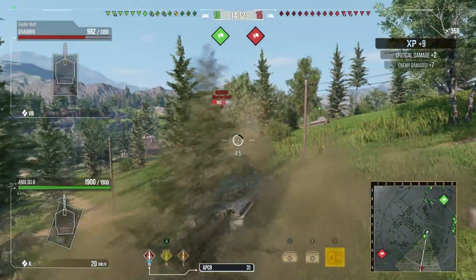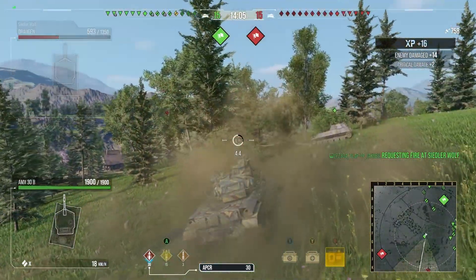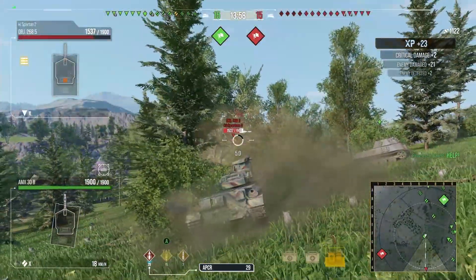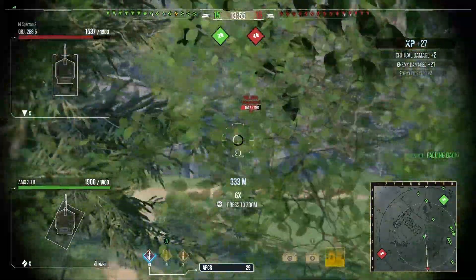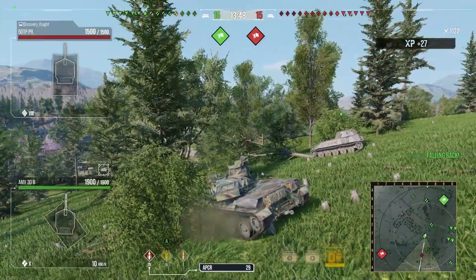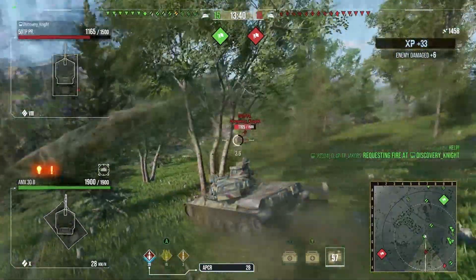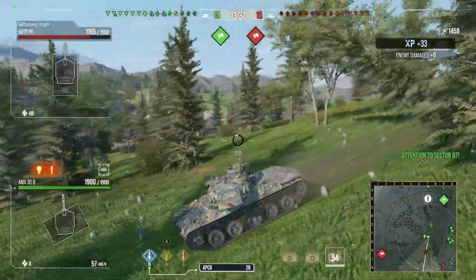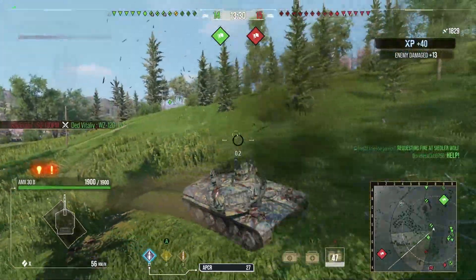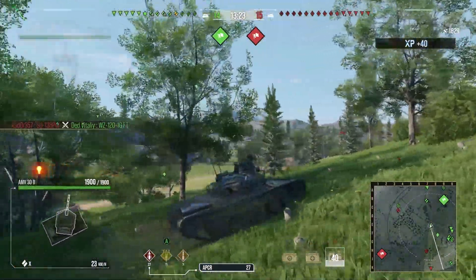On Westfield we're taking the spotting bushes, trying to get assistance from the team pushing up on this flank. We spot a 268 Version 5 crossing in the open, hoping teammates shoot him for assisted damage. We're staying unspotted by using the bushes, camo perks, and the Camo Net. However the 50TP Prototype is too close — firing through the bush, he's always going to spot us. So we do the one thing you've got to do: dash, duck, dodge, dip, and dive. As soon as that light bulb flicks on, get out.